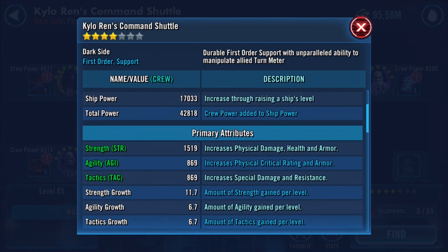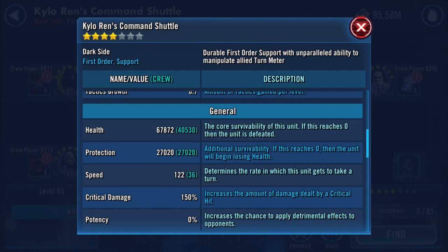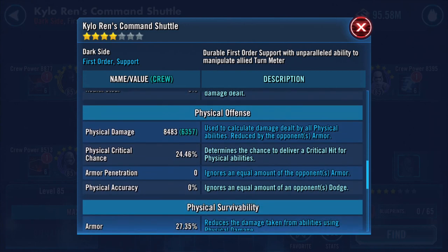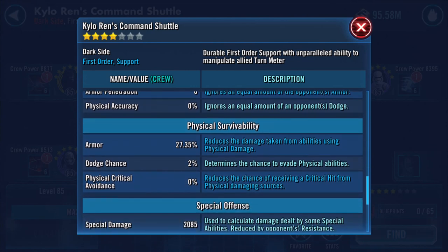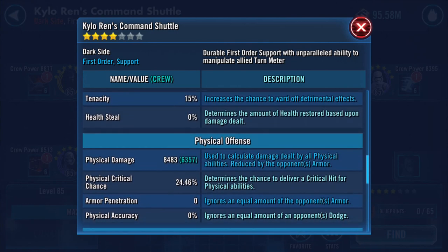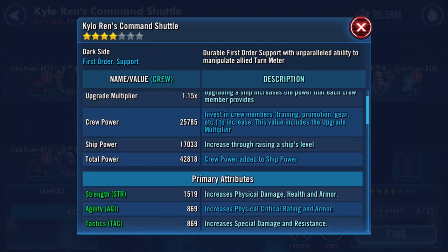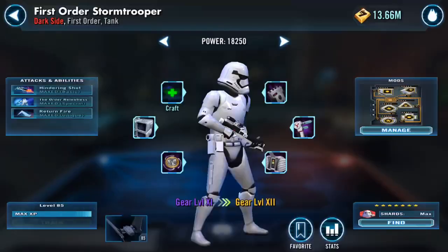Checking the shuttle after Kylo's upgrade: still 1519 strength, 869 on agility and tactics — gained one speed. Physical damage 8483, physical critical chance 24.46% — don't think that changed. Armor 27.35%, special damage 2085, resistance increased slightly to 14.81%.